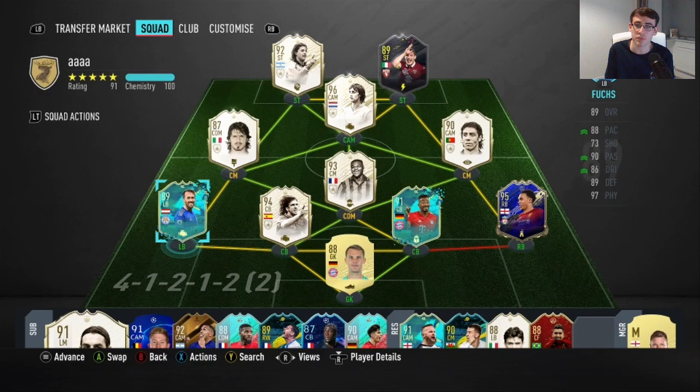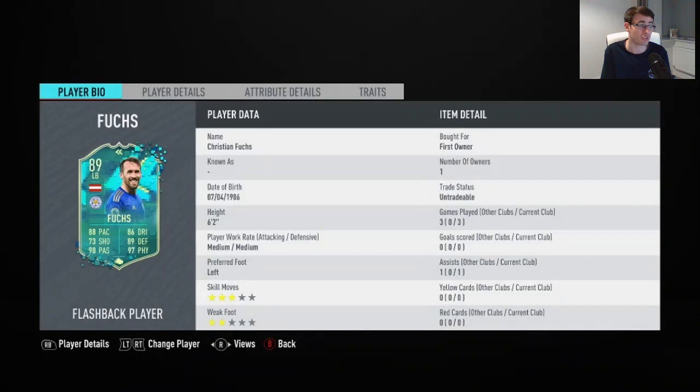Hey guys, LookFuck here and welcome to another FIFA 20 play review. Today we are reviewing the 89-rated flashback SBC Christian Fuchs. This card, at least in my opinion, looks absolutely fantastic. I know I say that a lot in my videos, but he genuinely does — he looks amazing.